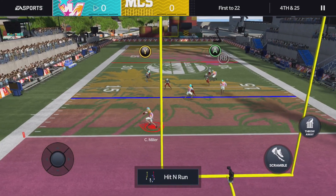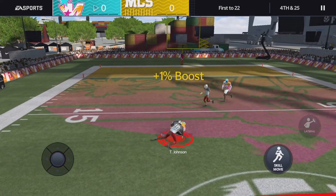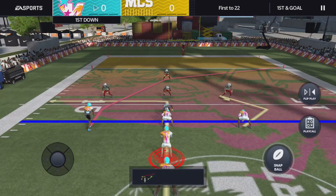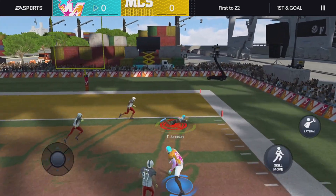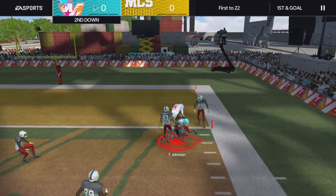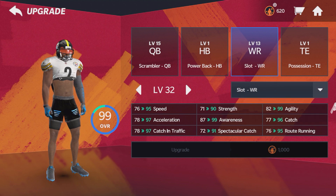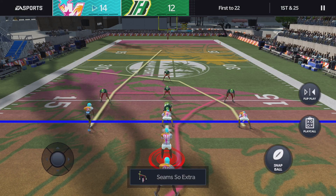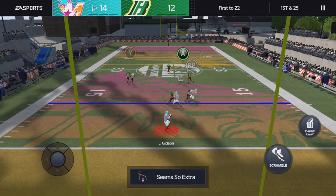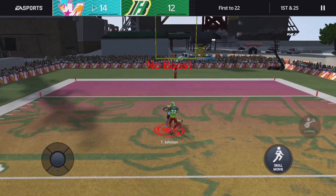If you want to be a guy like Michael Thomas or Julio Jones and be able to make all those spectacular catches, I'd go with the deep threat, because when you look at spectacular catch: 98 spec catch compared to a 91 spec catch. If you're trying to be a Mike Evans or Calvin Johnson type, I'd go deep threat. But me personally, I'm going with the slot receiver — slot receivers have better catching in traffic.